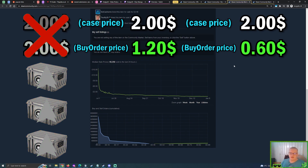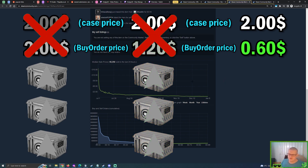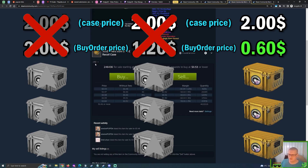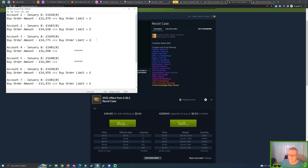Eventually it got too cheap to keep that buy order so I removed it. What I had left was my one dollar buy order and my 50 to 60 cent buy order. This case never really got that cheap — right now after almost half a year it's still 55 cents. So that strategy of using multiple accounts with layered buy orders at different price points is a nice one and I'll always encourage it.